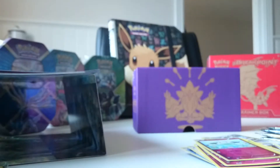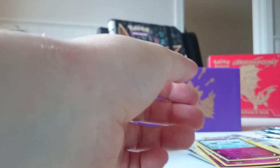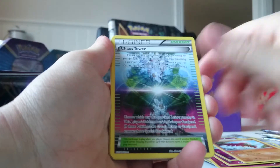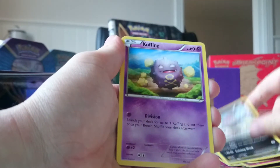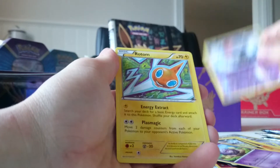Then we need a sleeve. Let's see — fourth pack. We got Hawlucha, Chaos Tower, Altaria Spirit Link again, Seel, Cottonee, Riolu, Wooloo, Koffing — and a reverse. Spoink. And a Rotom — a Rotom!